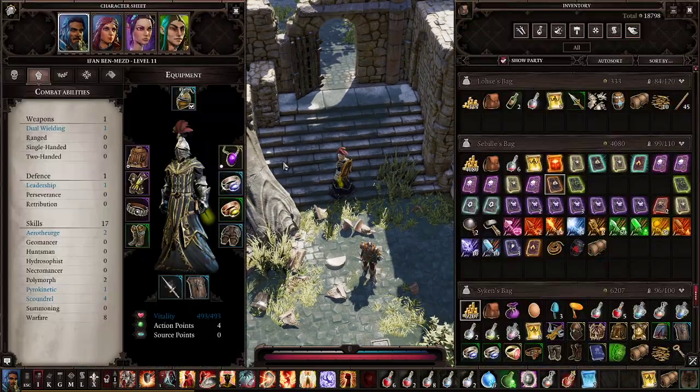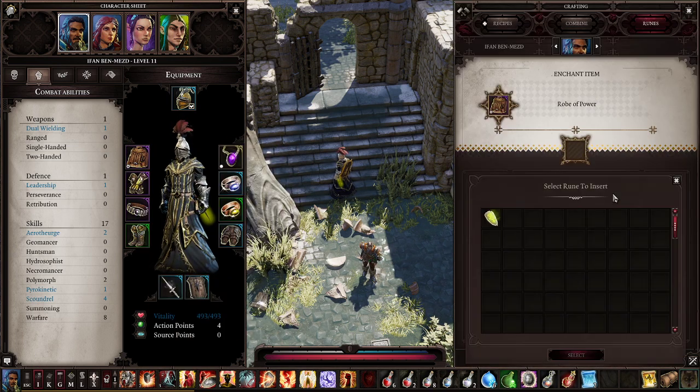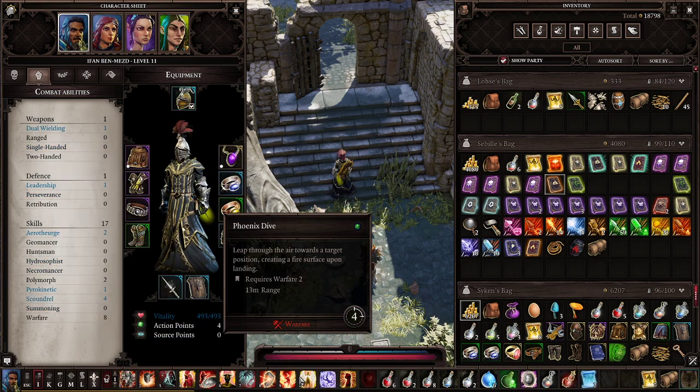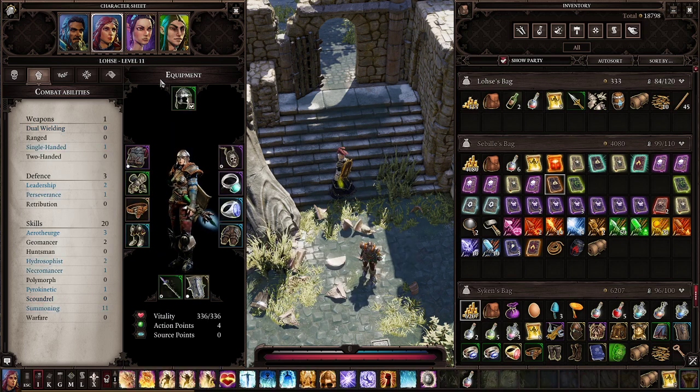Let's take a look at the characters real quick. I upgraded Yifan — as you can see he is now rocking 500 hit points and over 300 armor plus 300 magical armor. Looks a little bit strange but he gets the job done. He skills essentially the same skills. He will be our crowd controller.